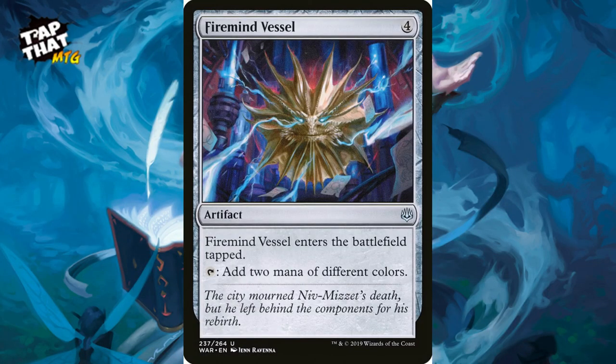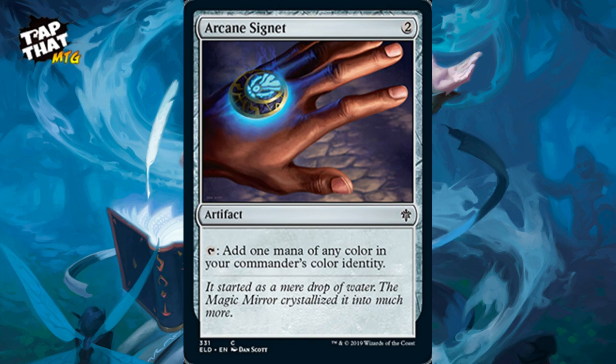Firemind Vessel costs four — enters the battlefield tapped, but when you untap it, it adds two mana of different colors. Great for a three-color deck. Arcane Signet is a new artifact — tap to add one mana of any color in your commander's color identity. Your commander doesn't have to be out. This is in all the brawl decks and likely in the draft boosters as well, making it very helpful for commander deck building.